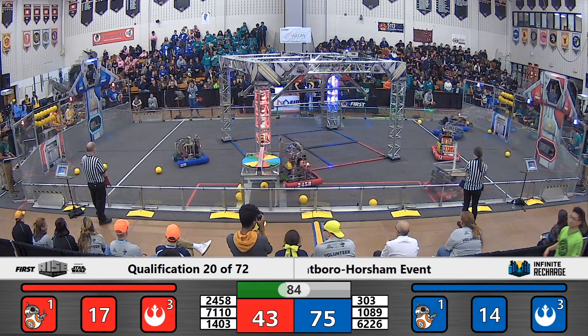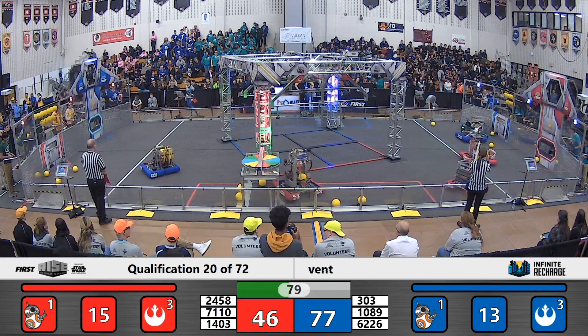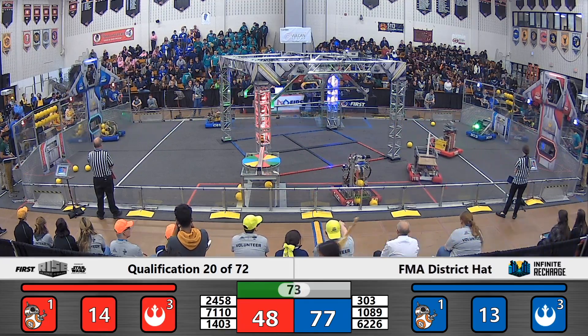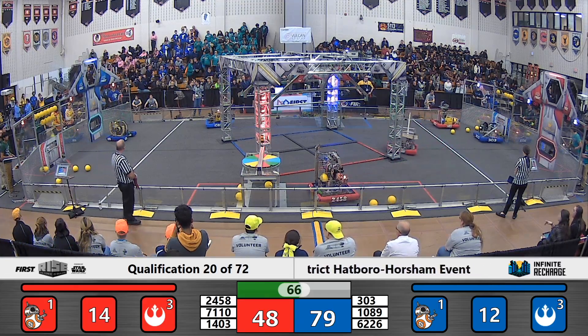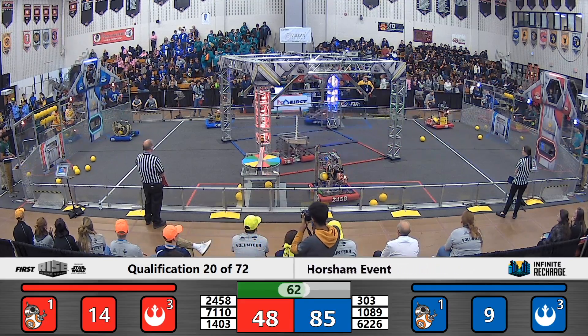7110 making quick work as they deliver a couple power cells into their lower port as their Alliance partners, 1403, doing a one, two power cell hit in their outer port. 1089 waiting for their Alliance partners, 6226, but they can't wait anymore as they fire a power cell right in with them.